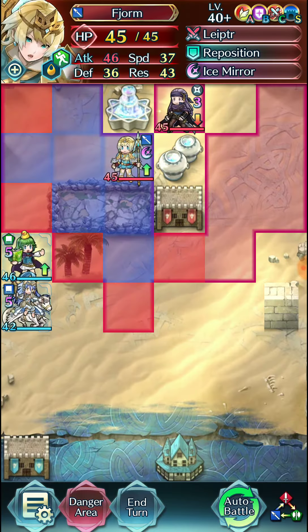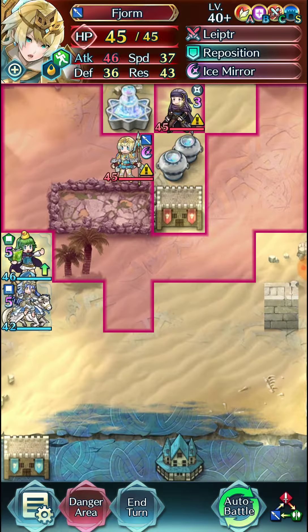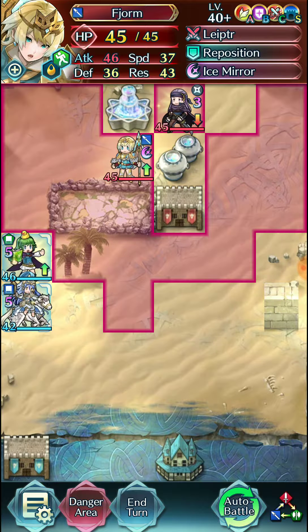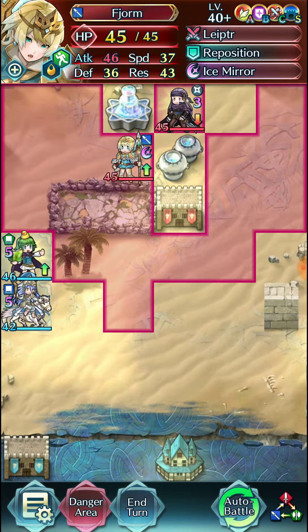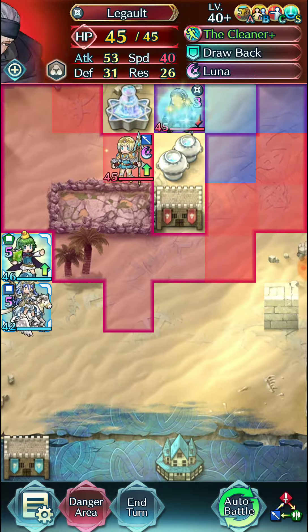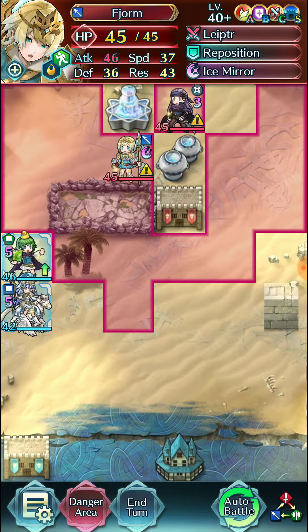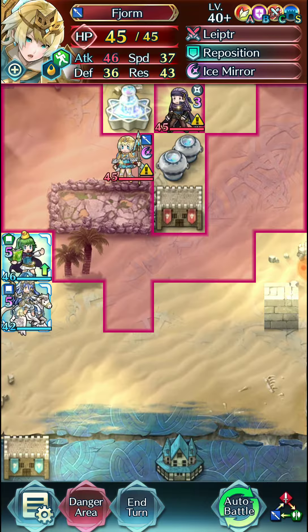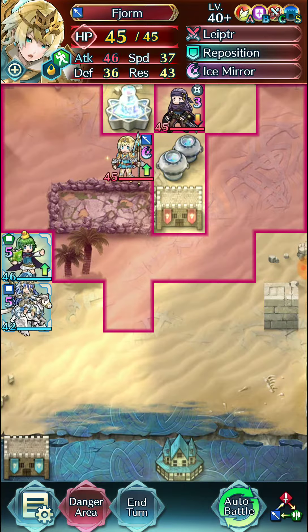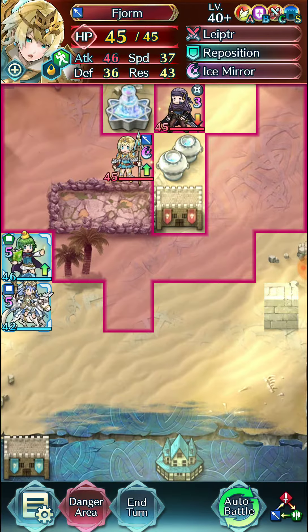Very interesting stuff for sure. I definitely will be back with a separate example that kind of showcases the stuff I talked about more in the dealt damage video, but I've got to actually do the math to prepare that. So here I just have Fjorm debuffed with Attack Tactic to make the calculations more straightforward and not ambiguous — she's not doing exactly zero damage, she's actually doing negative damage here.